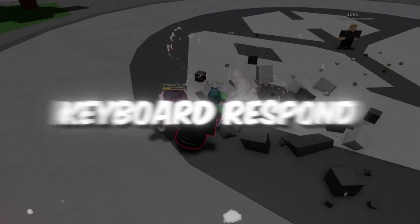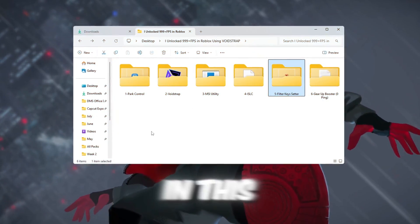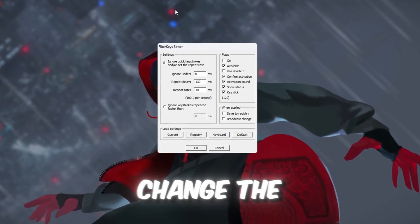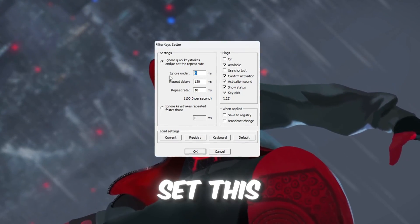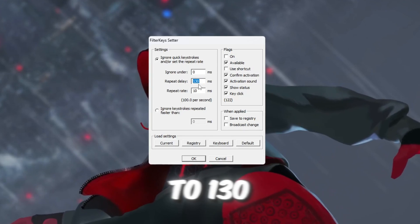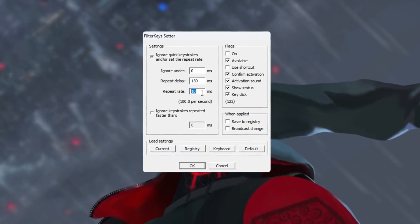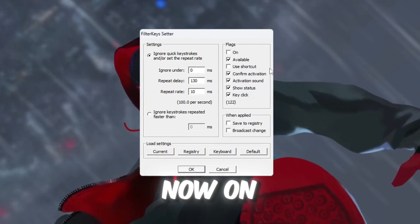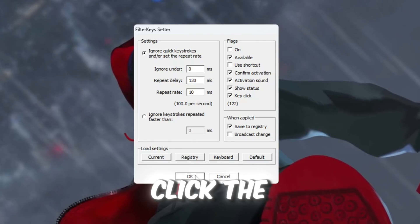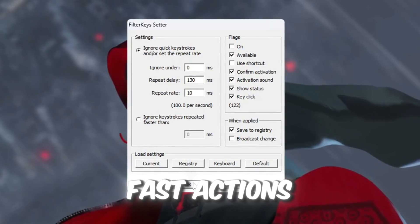Step 6: Make your keyboard respond faster using Filter Keys. We're going to reduce the delay when you press keys on your keyboard using a tool called Filter Keys Setter. Open the tool and change these three settings: Ignore Under — set to 0 milliseconds, so your PC won't ignore any quick key presses; Repeat Delay — set to 130 milliseconds, controlling how quickly a key starts repeating when held down; Repeat Rate — set to 10 milliseconds, telling your PC how fast the key should repeat. On the right side, tick the checkbox that turns on Filter Keys to make sure the changes work. Click OK to save everything. This will make your keyboard react faster when you play Roblox, which is helpful for quick movements, typing fast, or doing fast actions during gameplay.